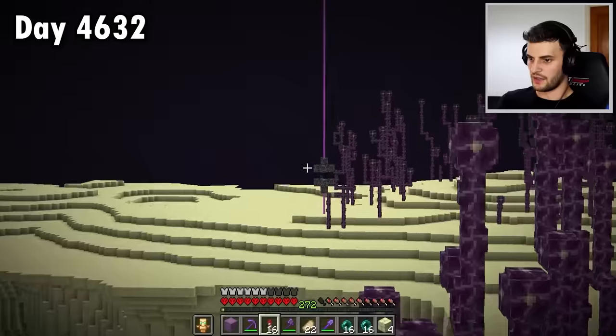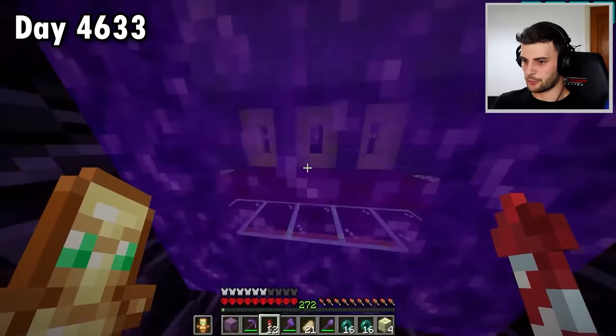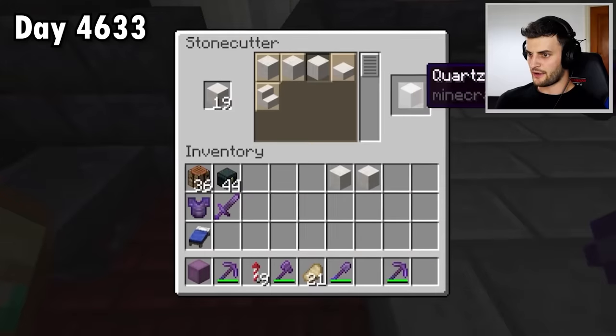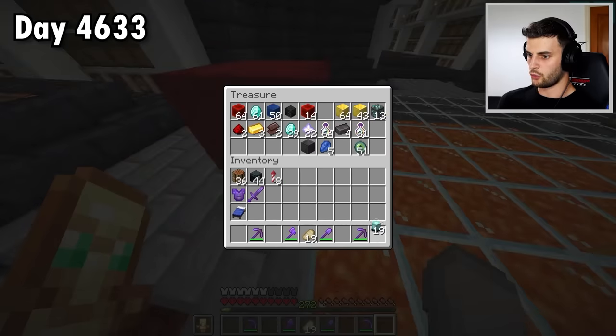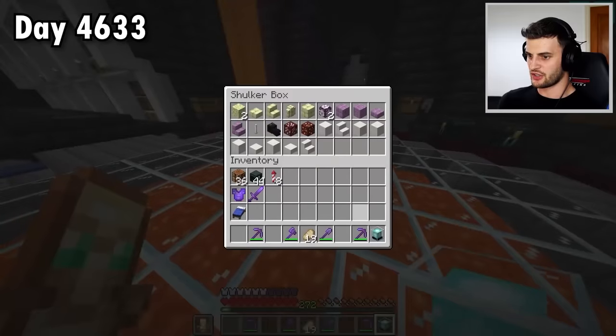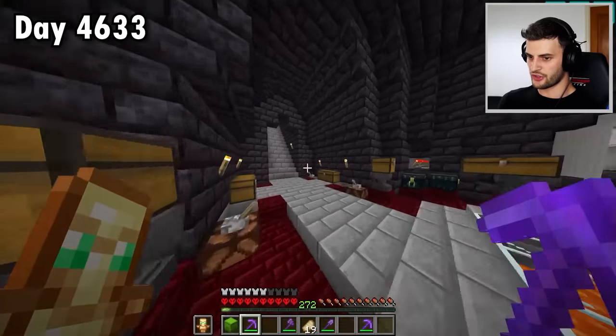That's me up to 187 and an end gateway spotted. See you later wild ender dragons. Now I'll pop to the nether to grab you, you, and a bunch of you. From there I'll get the quartz variants, and that gives me every quartz variant. I've got 199. I'm also going to add a beacon into the mix to make the total 200. Then it's time for all the ocean things.